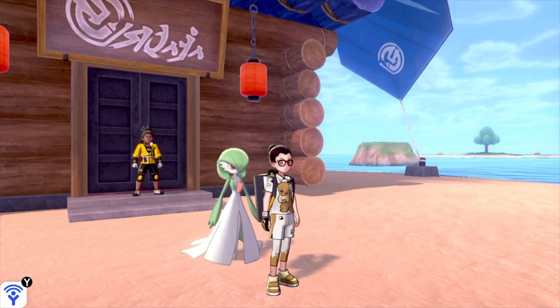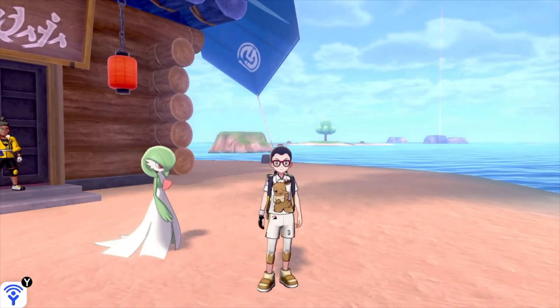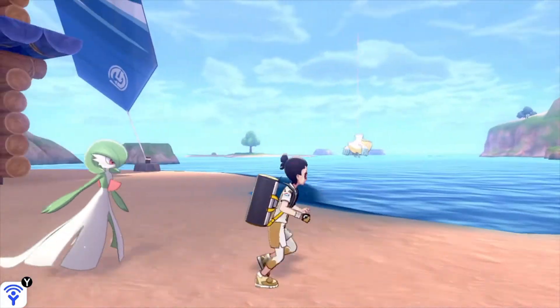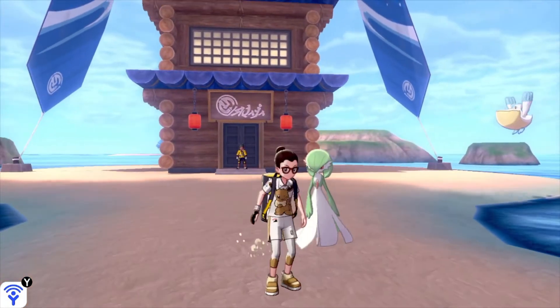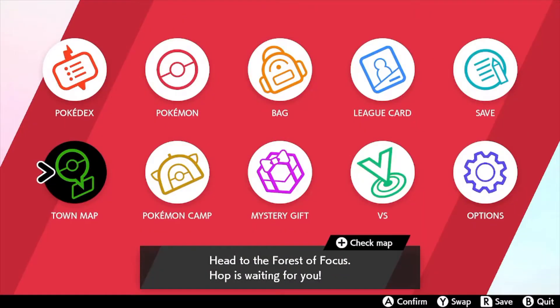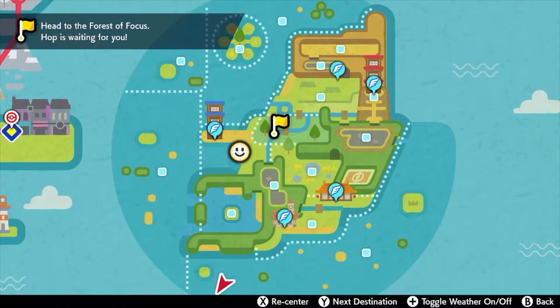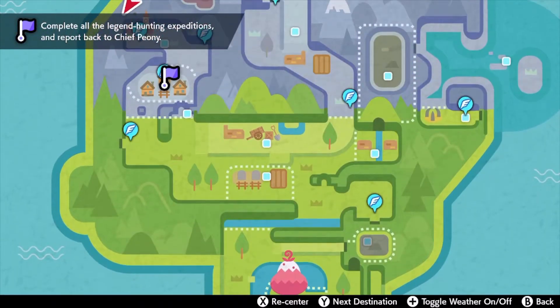What's going on guys, it's James. I just realized that I need a Chandelure in my battle team, so before I get to sleep I'm gonna make a video on how to get the hidden ability Infiltrator for Chandelure. We're gonna fly to the town map and go to the Crown Tundra since it's easier to get hidden abilities there.